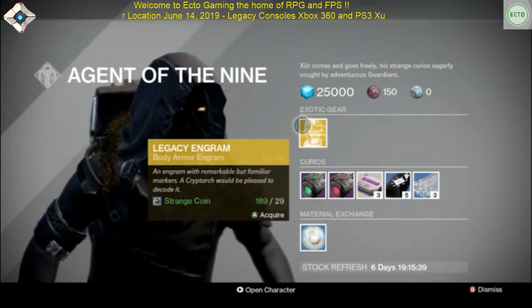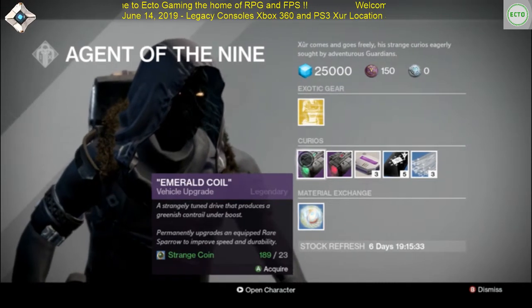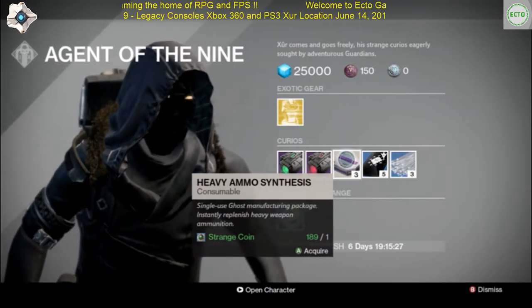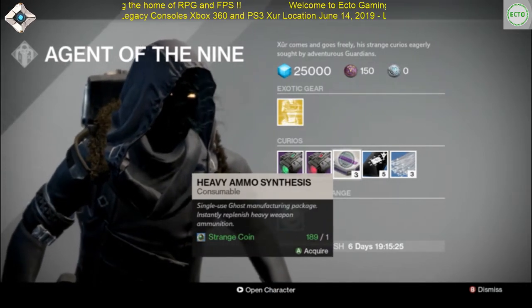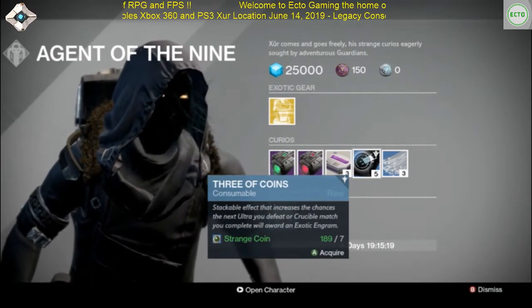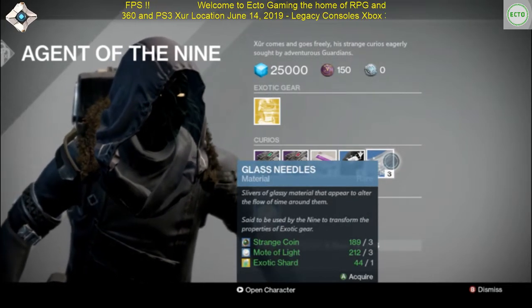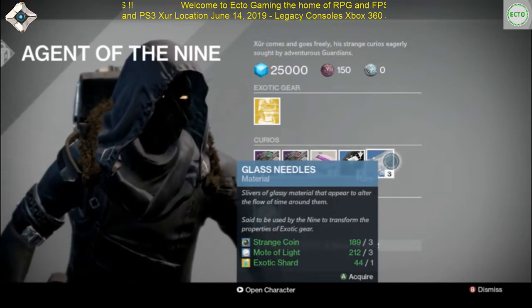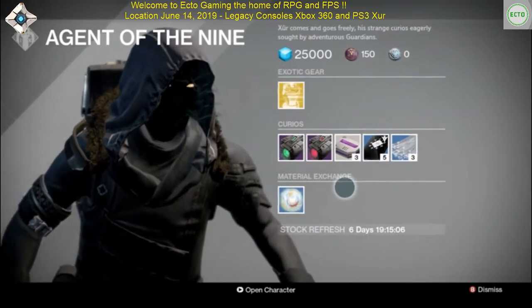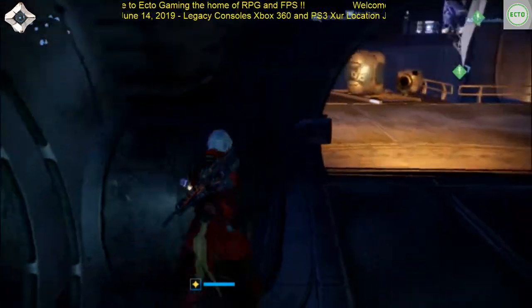He's got legacy engram body armor, emerald coil vehicle upgrade, stealth drive upgrade, heavy ammo synthesis — you get three bricks for one strange coin — and then you've got the three of coins to increase your odds of exotic drops. Glass needles are used for making parameter changes to your exotic armor. And then we have the motes of light. So that's basically it for today from the 360 PS3 side.